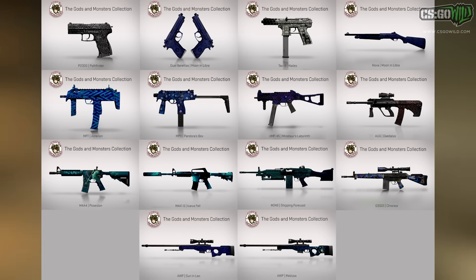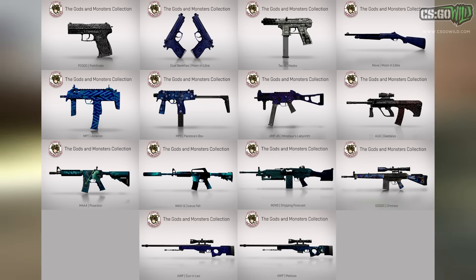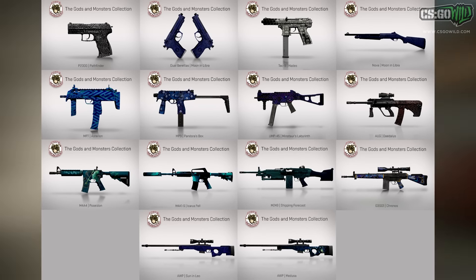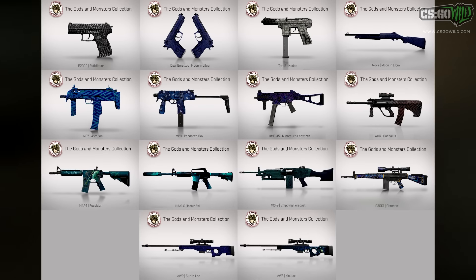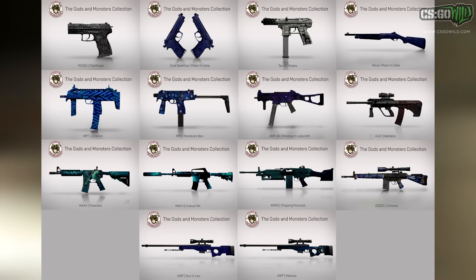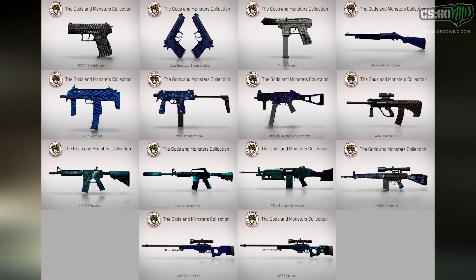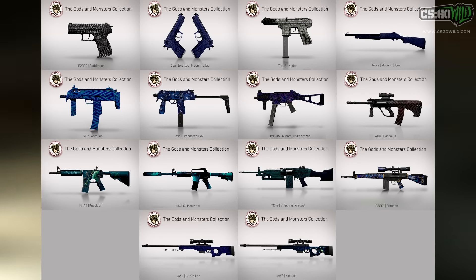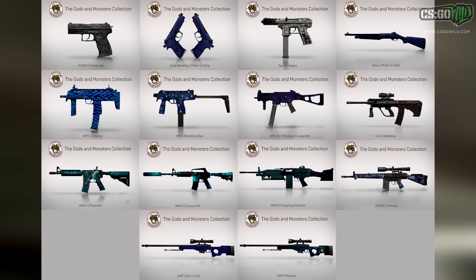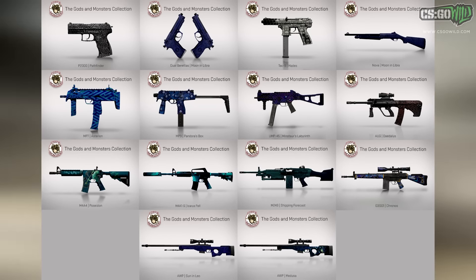The next collection is the Gods and Monsters collection. Pretty much all the skins in these collections have gone down in price since the new operation launched — people are panic selling and more are being dropped. We have the M4A1-S Icarus Fell, which is only a hundred dollars now, down from a hundred and eighty or even over two hundred dollars at one point. There's also the M4A4 Poseidon, which trades up to the AWP Medusa. The Medusa is the red skin from this collection, though wear makes basically no difference on it — a Factory New looks almost identical to a Field-Tested.